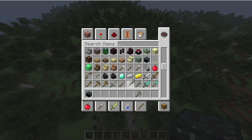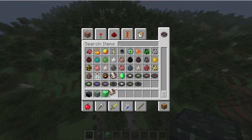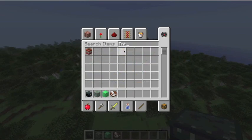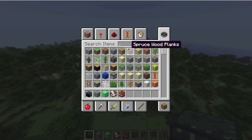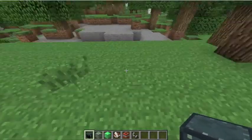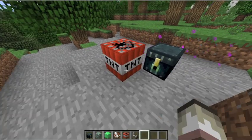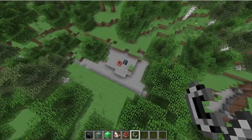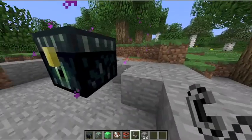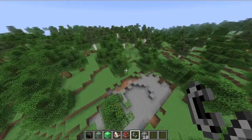First we've got the ender chest. It looks like an ordinary chest but it's actually indestructible. So if someone was griefing your house on a server, get one of these and put your stuff in it. I think you need obsidian to craft it.